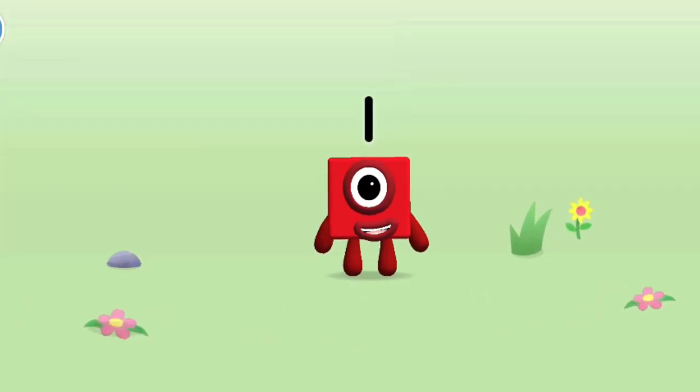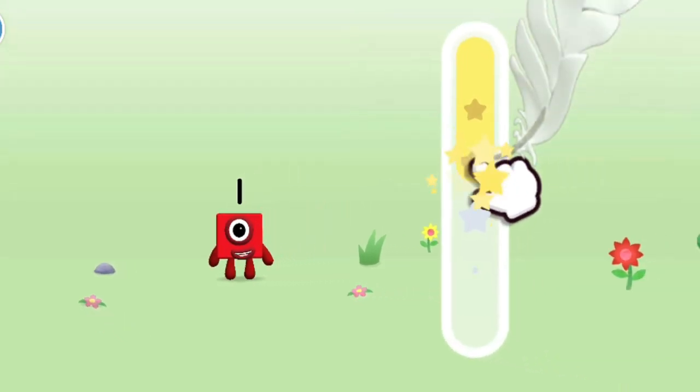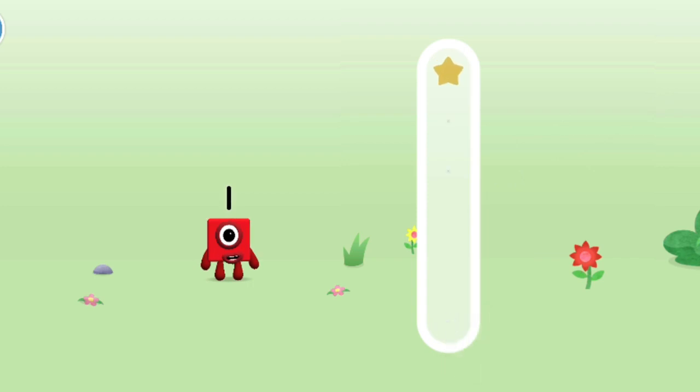This is Number Block One. This Number Block is made up of one block. Today is going to be one wonderful day. One line down like a stick makes a one — that was quick!